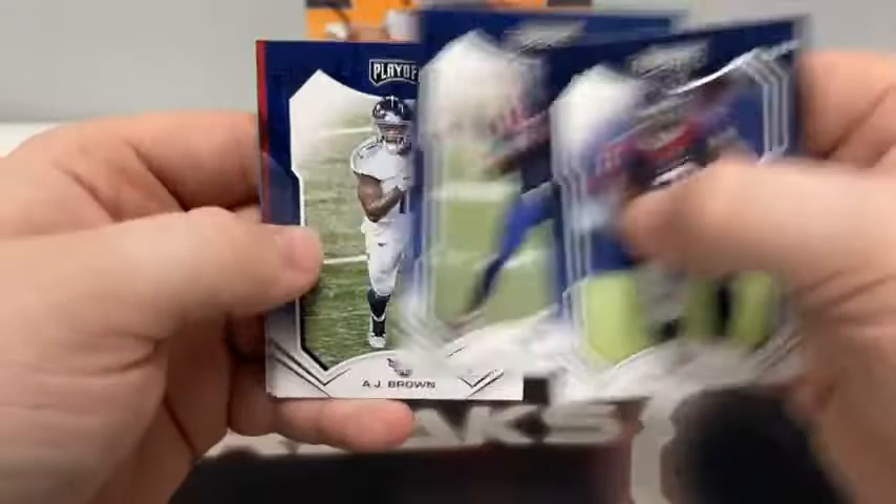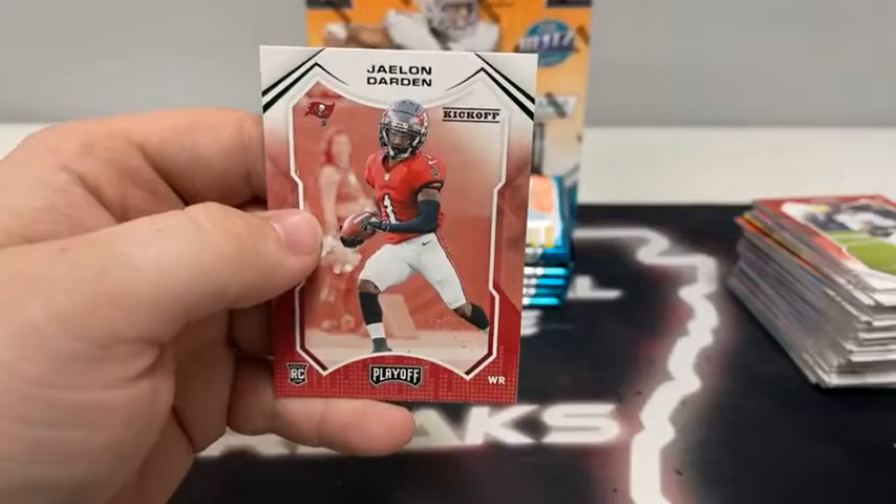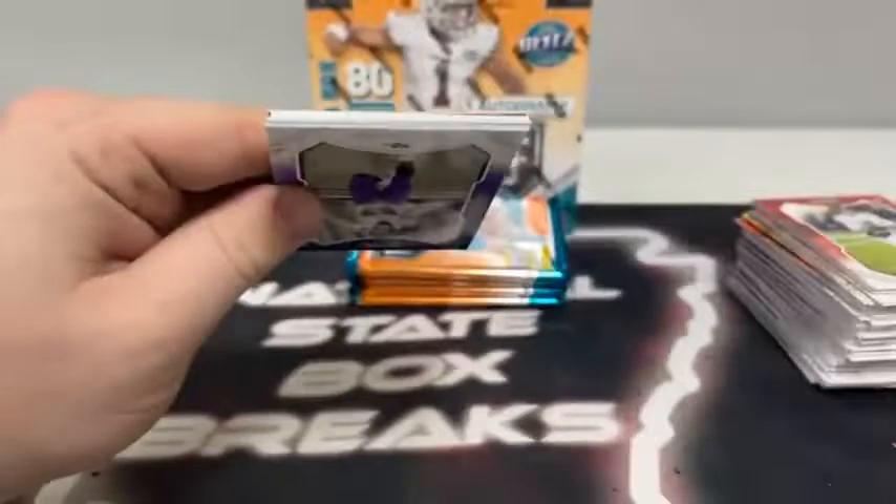Pack number two: Mark Ingram for Houston, Cam Newton for the Patriots, AJ Brown, Mike Evans for Tampa, Darnell Mooney, Matt Ryan to the Atlanta Falcons, Osa on the rookie card, and Jalen Darden on the rookie kickoff for the Tampa Bay Buccaneers.